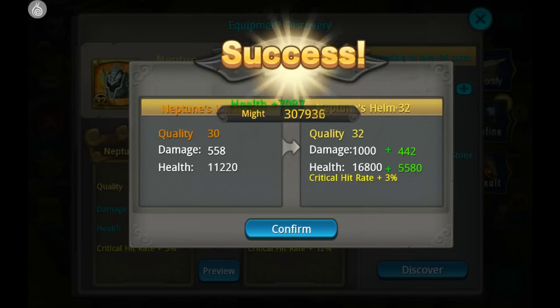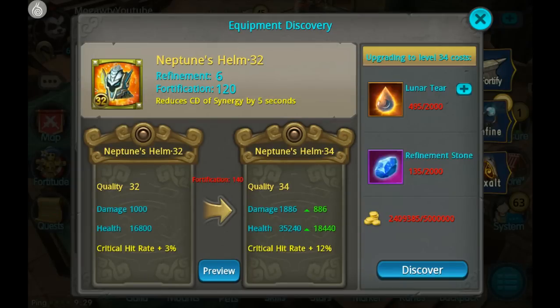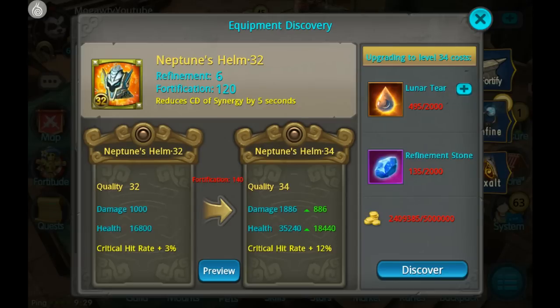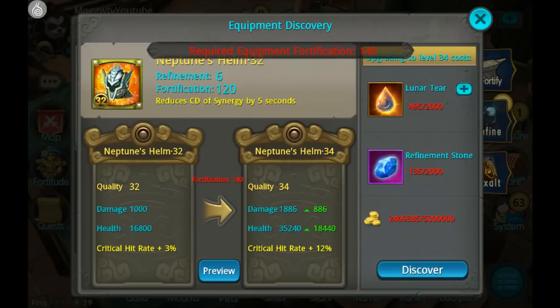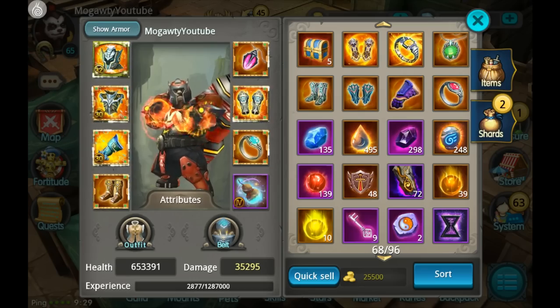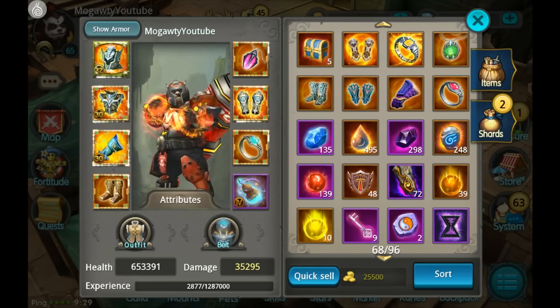The next discovery level — ouch — costs 2,000 lunar tears, 2,000 refined stones, and 5 million gold. You also need to be level 70 and get your armor up to fortify level 140, so that's quite a ways off. But we can get everything to 32 eventually — it will just take a lot of lunar tears, a lot of refinement stones, and a lot of gold.